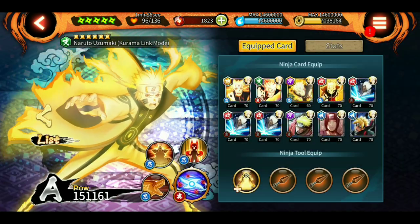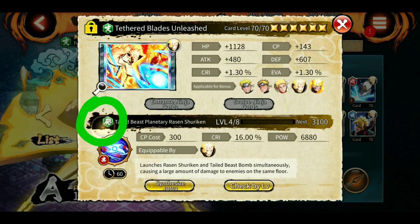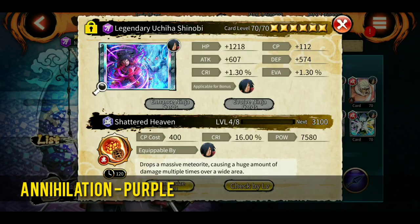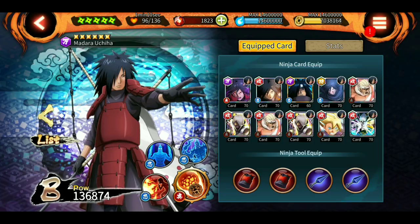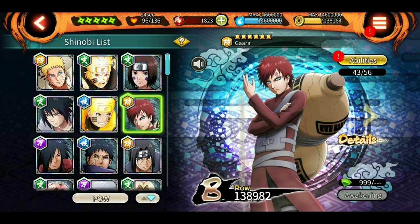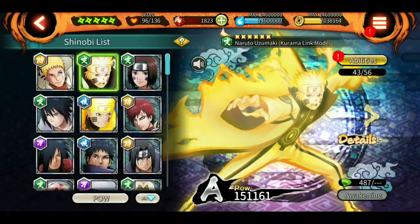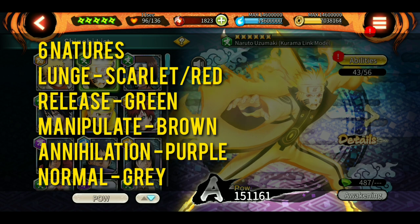Now let's go for release. This green color in the center means release. We also have annihilation, which is the light, kind of light purple color, which means annihilation. And we have manipulate — this ultimate jutsu is manipulate. Brown color is manipulate. We have one more, which is gray, and that means normal. We don't see normal that often. So the six nature colors are: scarlet, yellow, brown, green, light purple, and gray.